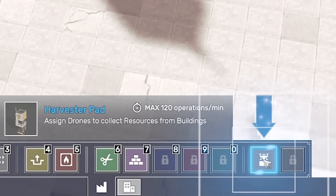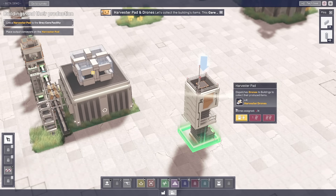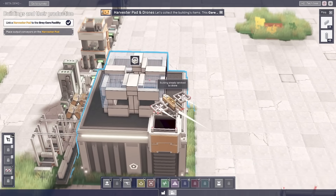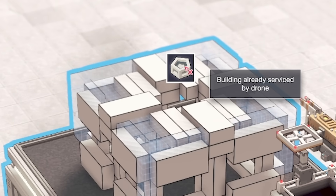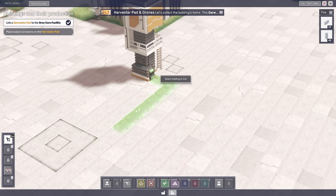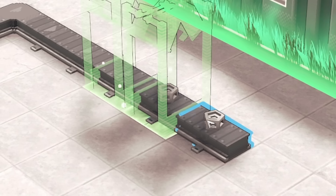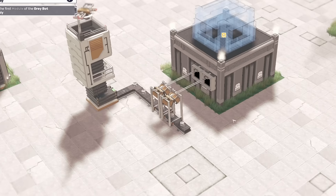In the meantime, we can build one of these harvester pads, so let's shove that down there. We can then click on this and assign a drone to a building. The drones come over to here, and basically once this building is completed, we'll make these pentagons and the drone will take the pentagons from here over to this station where we can then convey them to somewhere else — because we're going to need them to create this building, the grey bot assembly. We've got some pentagons on here, so let's just add cranes like that. So that's all set up.